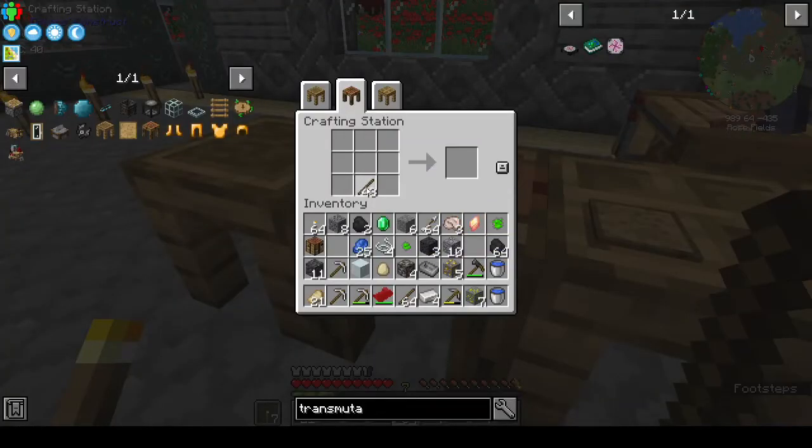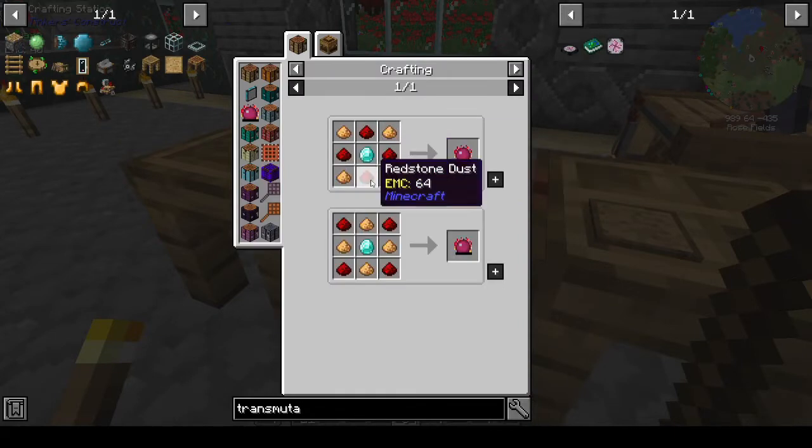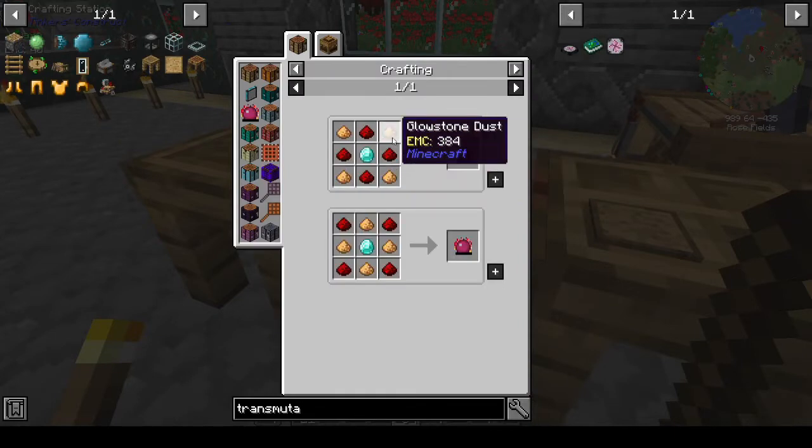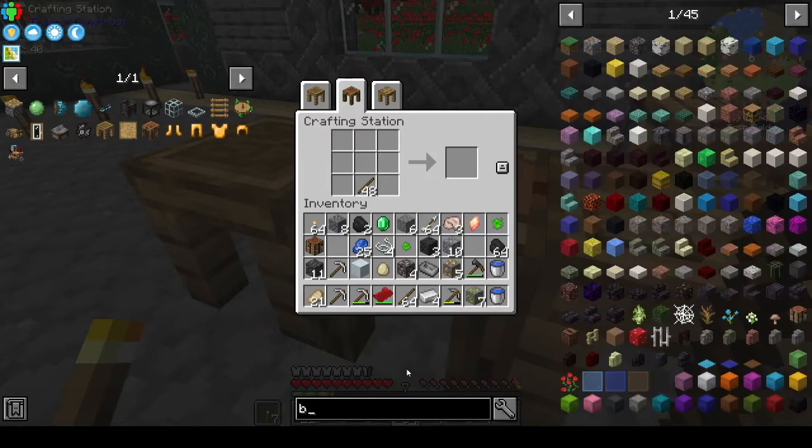Oh, I had sticks in here and I didn't even realize. I was looking to see if I could make a transmutation table so I can carry one with me, but you need a philosopher's stone and for that you need redstone, a diamond, and glowstone — or obsidian. I don't have that yet, so that kind of squashed that. Right, we want a bow.